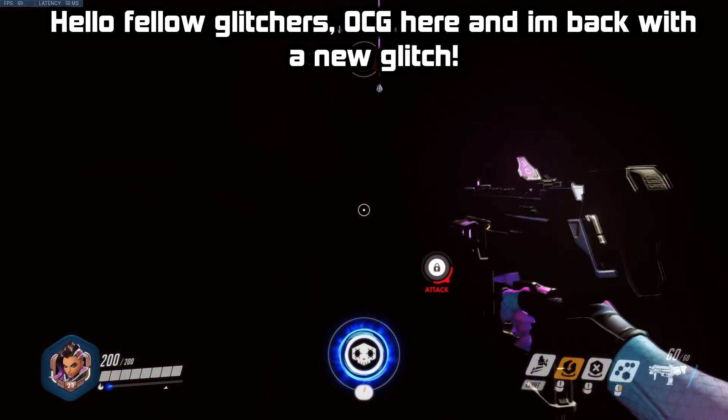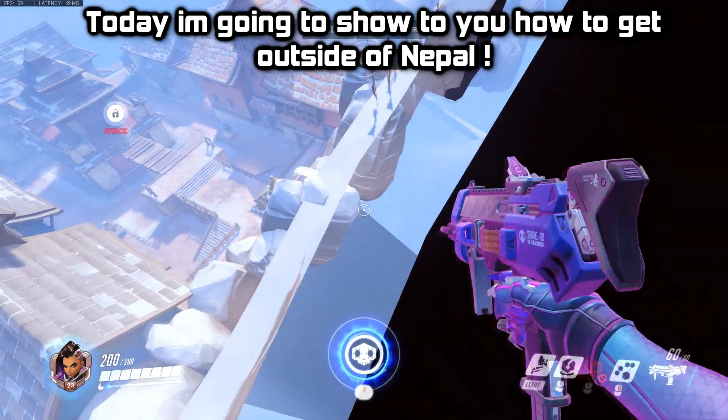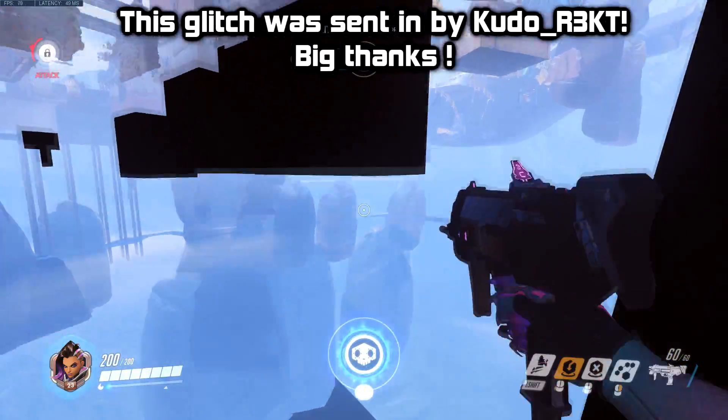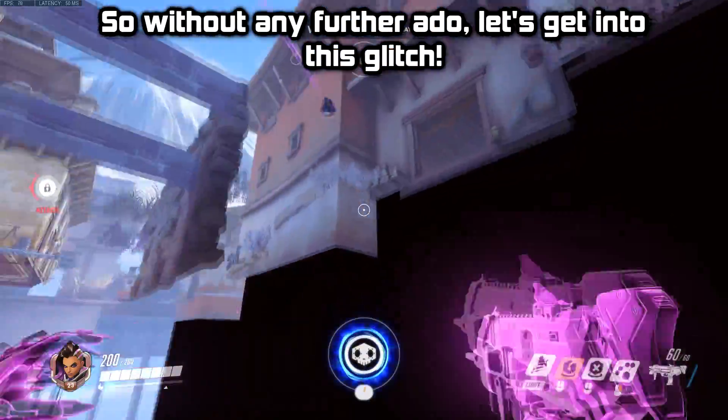Hello fellow Glitchers, OCG here and I'm back with a new glitch. Today I'm going to show you how to hit a shot site on Nepal. It was found by Kudorekt, so a big thanks to him. So without any further ado, let's get into this glitch.